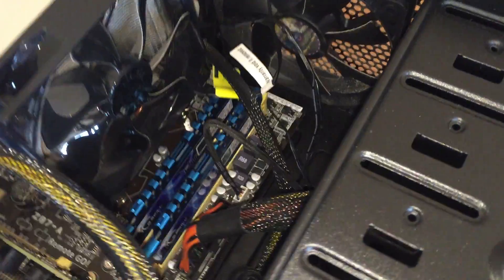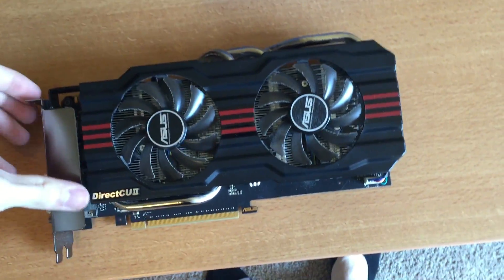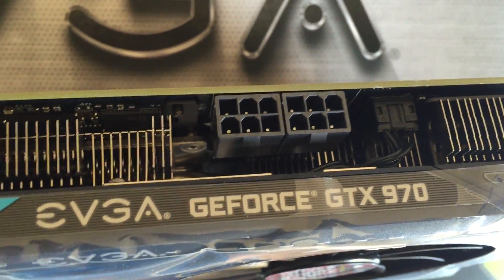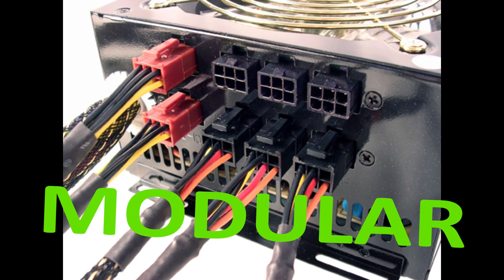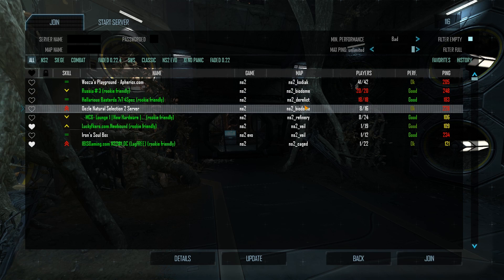The other big problem was that my previous card only needed one power port, but the 970 required two because it's a 4 gigabyte card — more powerful and more power consumption. That was a big difference because I had to make room with all my messy cables. I have horrible cable management because I don't have a modular power supply unit. Modular basically means it's like Lego — I can't unplug the cables; they're all attached to the PSU, and whatever ones I don't use I just have to smash into the back of the case, which is especially hard with a mid-sized case.